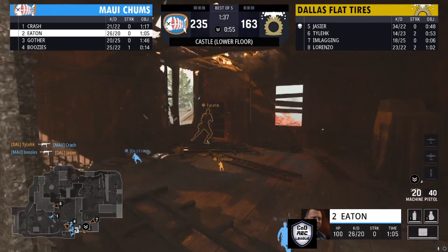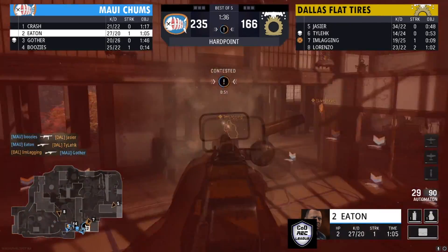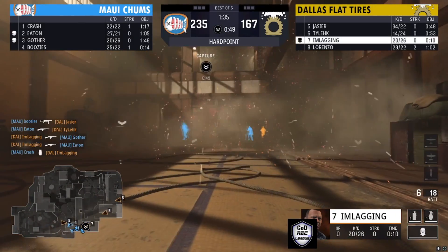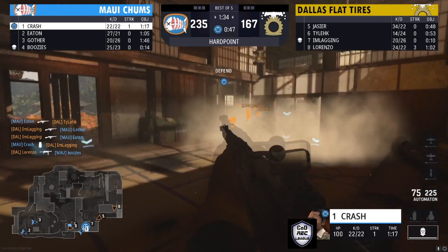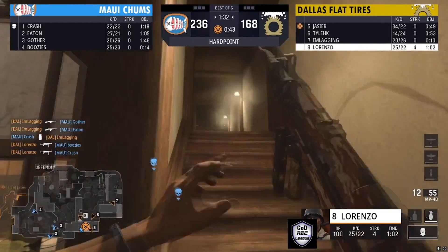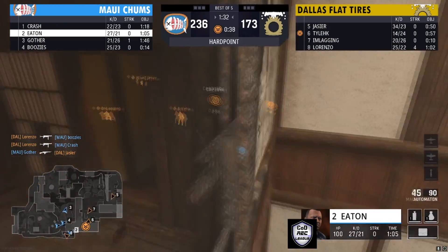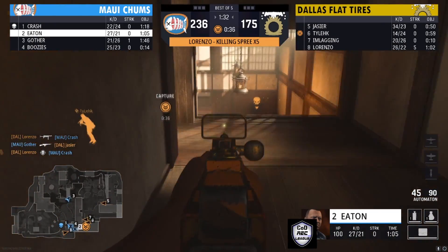Dallas Flat Tires had to do something, and that may have been it. Eaton has broken through. I'm Laggin with a nice two-piece. There is the break from Maui Champs — Lorenzo is next up. The break is on from Dallas Flat Tires — they're on the hill, trying to keep Maui back.